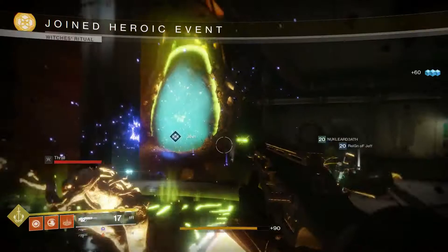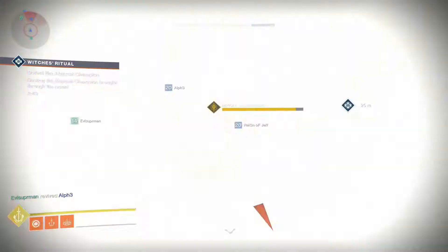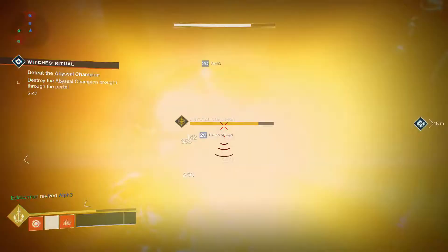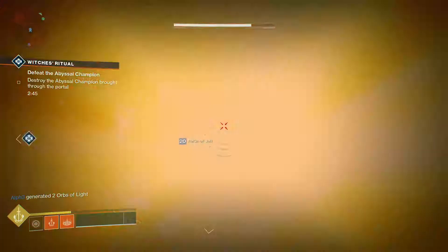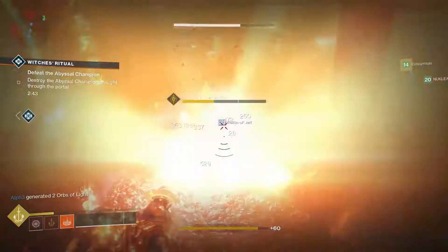Once they're both destroyed on each side the event will become heroic. The abyssal champion will emerge to secure the portal — this is a very tough hive elite boss. After enough damage the hive champion will be defeated and the event is complete.